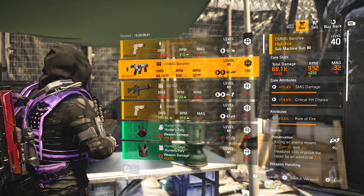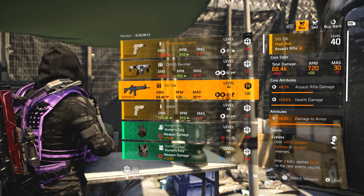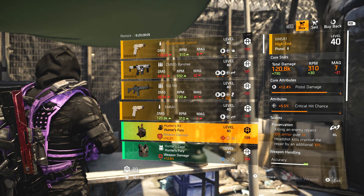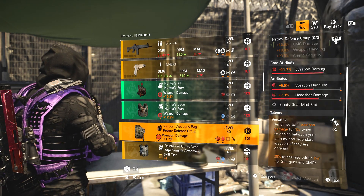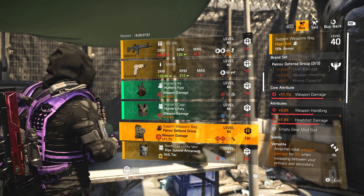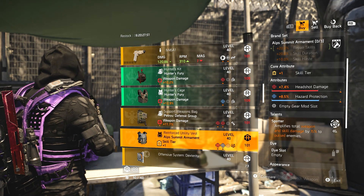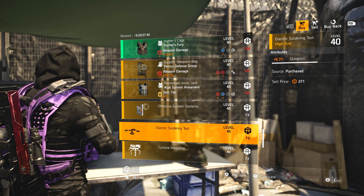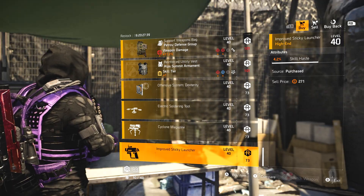DZ South — we've got the Mozambique Special, moving on. CMMG Banshee SMG — not a particularly good roll. SIG 556 with max damage to armor but it's got Eyeless, unfortunately. M45A1 pistol. Hunter's Fury backpack and chest piece — not particularly great; you really want max weapon damage on these already. Petroff backpack with weapon damage, weapon handling, headshot damage, and Versatile — probably not. Alp Summit chest with rainbow stats. Mods: 10.1% crit damage, 6.3% duration for the drone, 4.2% damage for turret, 4.2% skill haste for sticky.